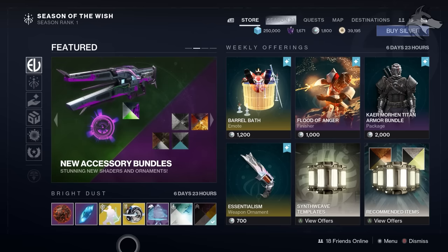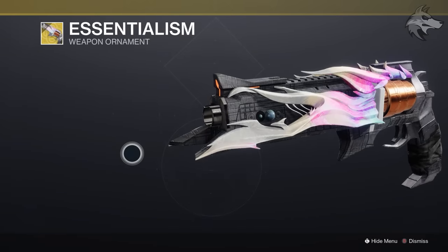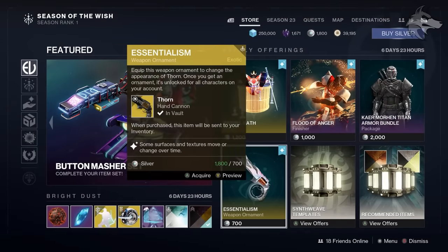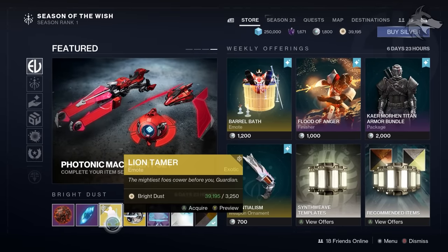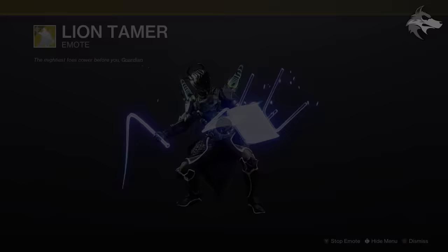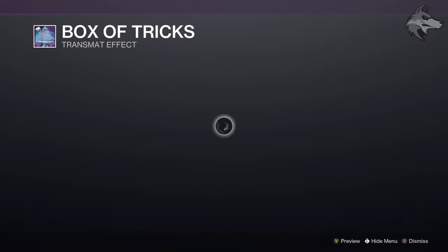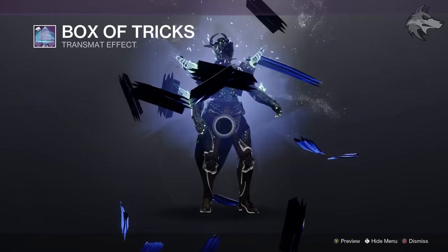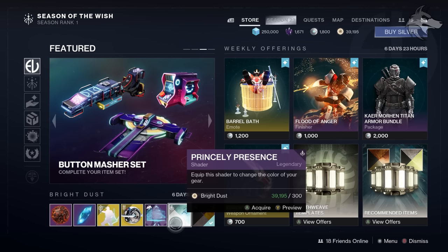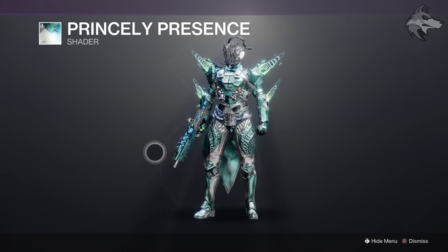Getting into the vendor reset, here's the Eververse inventory for the week. There are new items like the new Thorn ornament, currently available for Silver — kind of cool, Rude of Nightmares vibes going on there. Potentially some of these will be available for Bright Dust as well. For the Bright Dust inventory this week, we've got the Lion Tamer exotic emote for 3,250 Bright Dust from Season of the Lost, the Cosmos Shell exotic ghost for 2,850 Bright Dust, and the Box of Tricks transmat effect for 450 Bright Dust. There's also a new shader for the season — Princely Presence — a rather bright looking shader, and Golden Age Wine. All shaders in Eververse cost 300 Bright Dust.